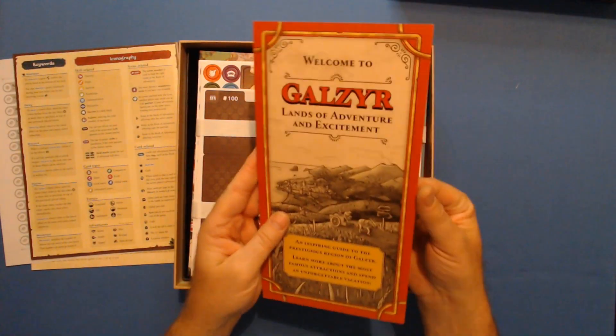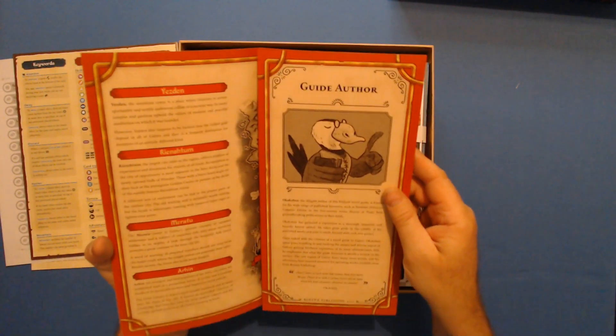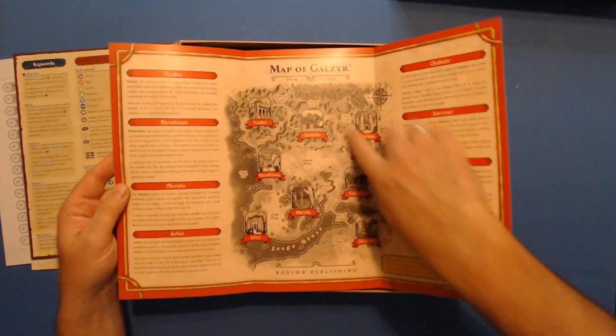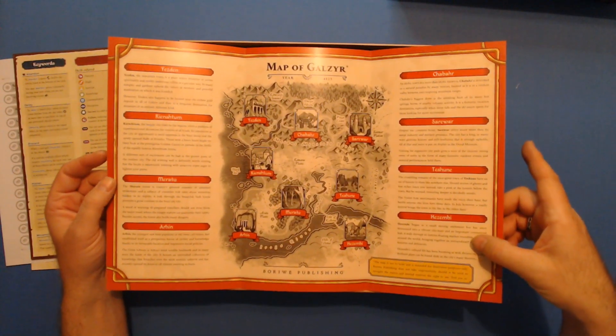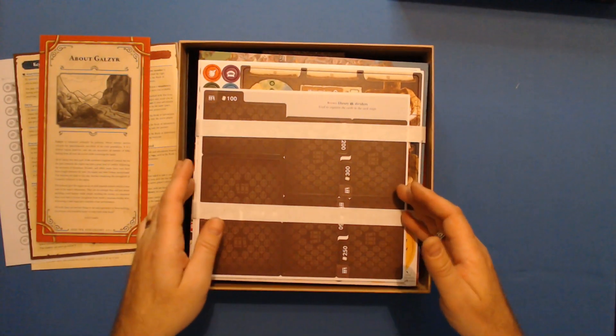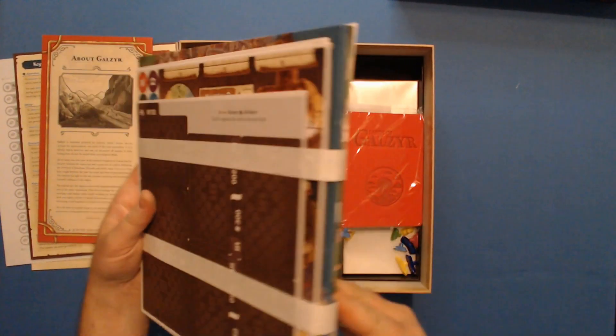There's a travel guide called 'Welcome to Galzyr: Lands of Adventure and Excitement.' It talks about the different areas and cities and tells you a little about each one. The map is noted as not to scale. It's a very nice thick guide. We also have all of the punch sheets, and it looks like I do have a game board.